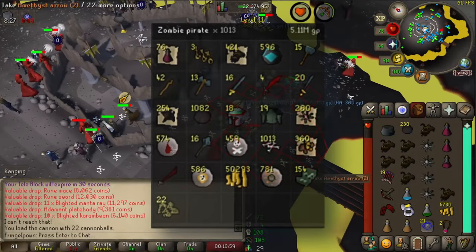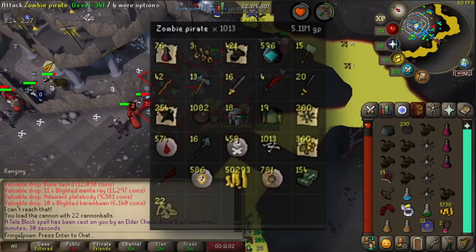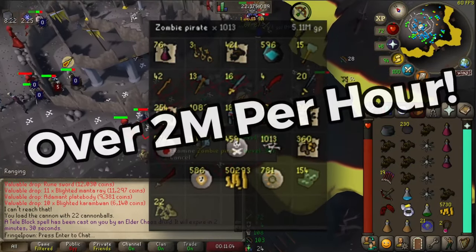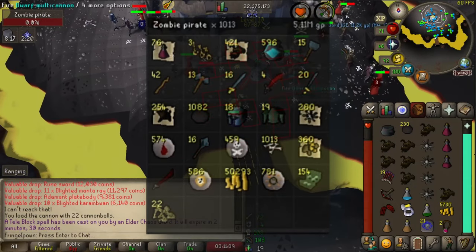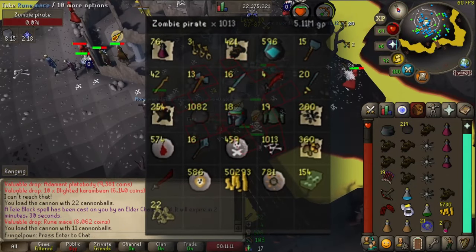Even when the keys even out, 5 million gold in two and a half hours is over 2 million gold per hour, give or take the supplies, the speed at which you can bank, and how many PKers you happen to run into.